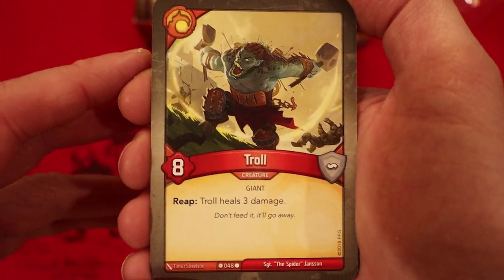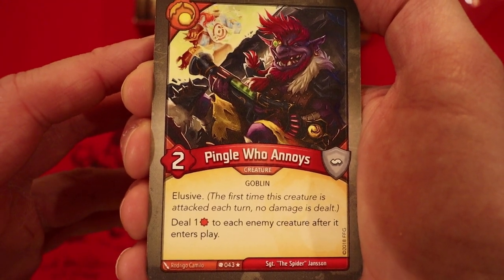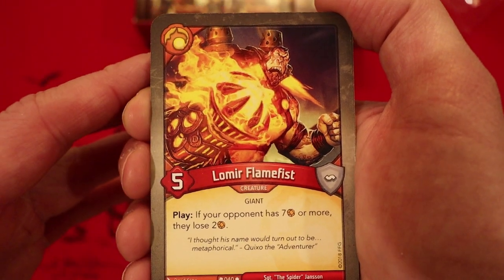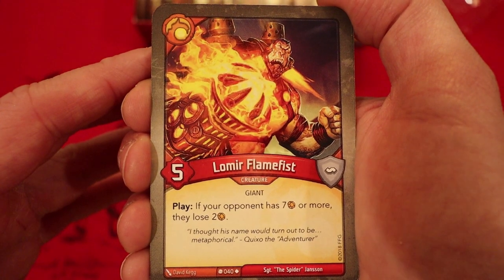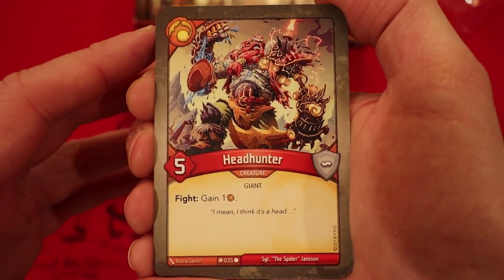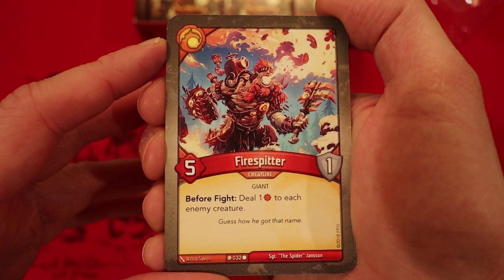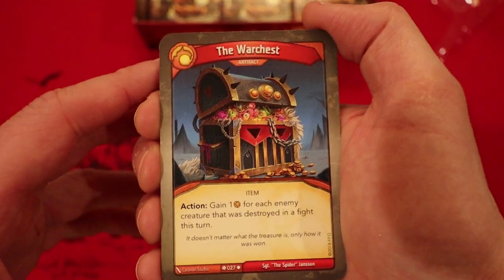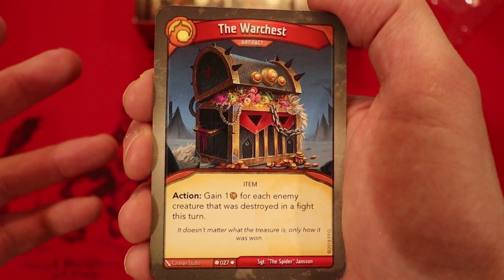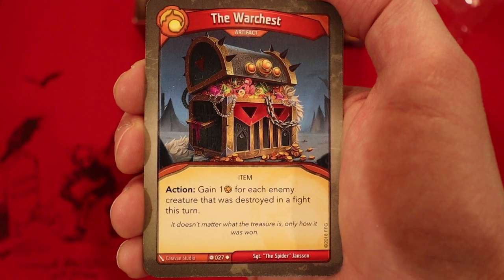Now we're on to Brobnar. Troll: eight power. Reap — he heals three damage. Pingle Who Annoys: two power, elusive. Deal one damage to each enemy creature after entering play. Lomar Flame Fist: five power — whenever you play him, if your opponent has seven or more amber, they lose two of it. Two of him. Headhunter: five power. Fight — gain one amber. Fire Spitter: five power, one armor. Before a fight, deal one damage to each enemy creature. And a War Chest — really good card. As an action, gain one amber for each enemy creature that was destroyed in a fight this turn. Really cool.